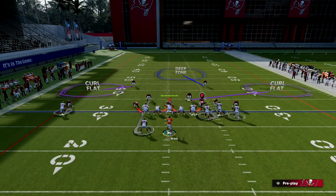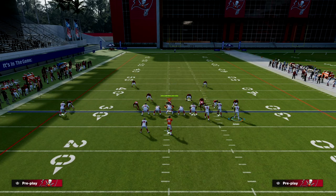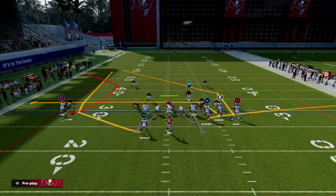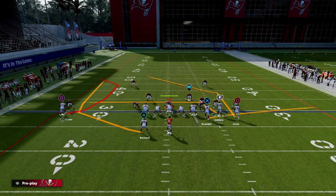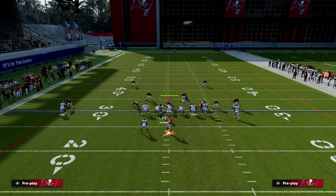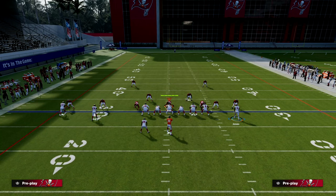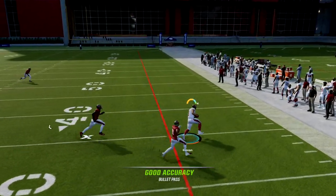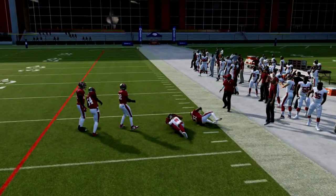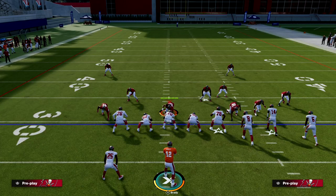What I like to do with this is outside apprentice C route Mike Evans, and then I like to do a motion snap with Godwin. I'm gonna put Rudolph on an out and slant Godwin across the middle. So we're sending five out, but we have two really quick reads. If they blitz us, we have the running back, and we also have the tight end on a quick out. That quick out, especially if you have Short-In Elite, is really effective against man and against blitzes.